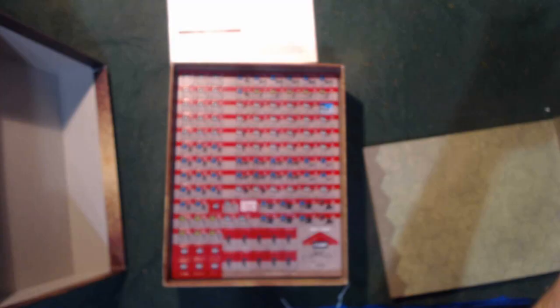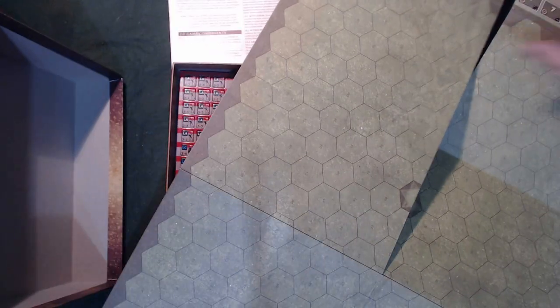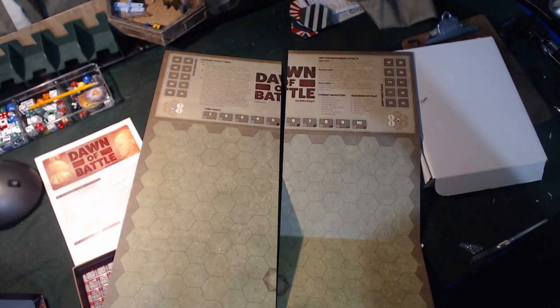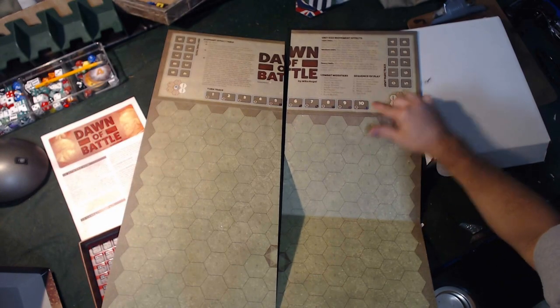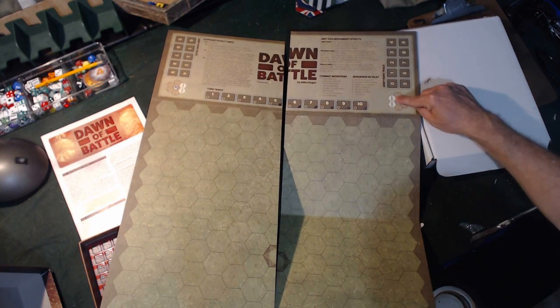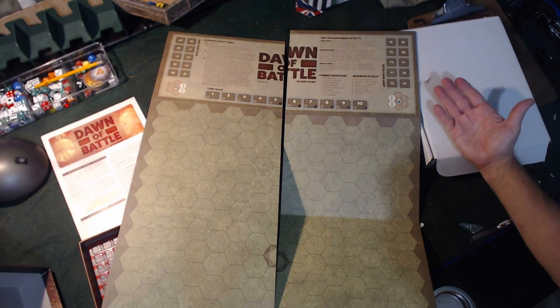A very nice, thick-mounted cardboard map with the rules built into it. You've got the army panic on each side here. You've got army panic up here, the rules kind of built into it, combat modifiers, the sequence of play, army panic for the red side, army panic for the blue side, and the tactical advantage. One of the nice things about this game is that if you attack somebody from behind or on the side, you get advantages for that.